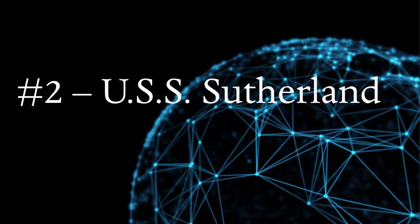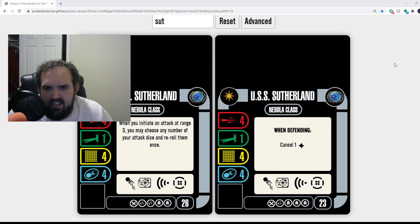Number 2: the Sutherland — and I'm not talking about the OP prize Sutherland. I'm talking about the starter-set Sutherland that has the lovely ability: when defending, cancel one hit. That ability coupled with crew boosting — Hood, Riker, stuff like that — and shield buffing or a card like Shield Adaptation makes this ship very, very difficult to kill. Not impossible anymore — it was for a while — but the Sutherland is still a very good ship.